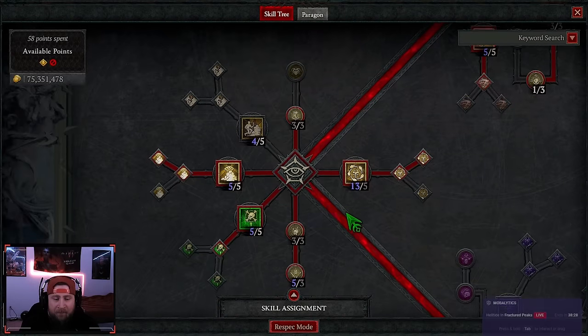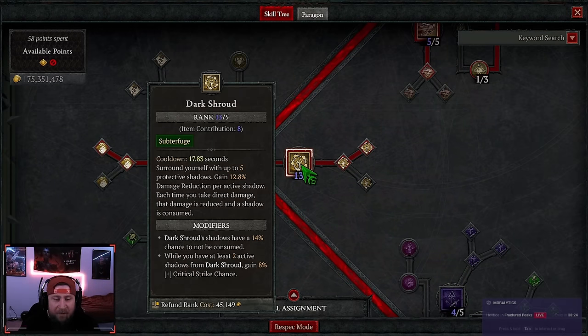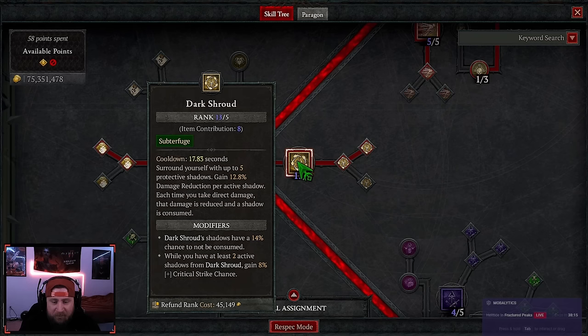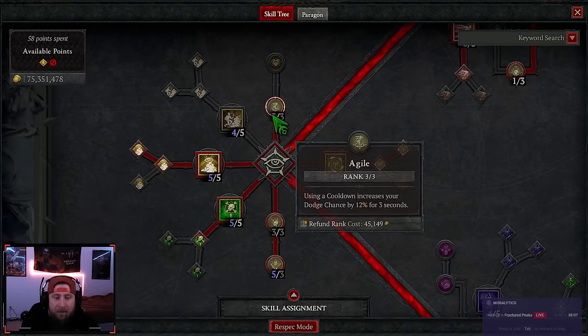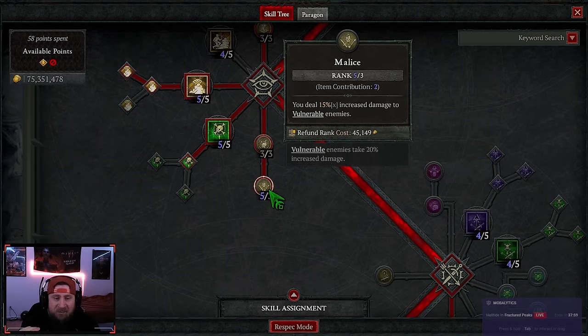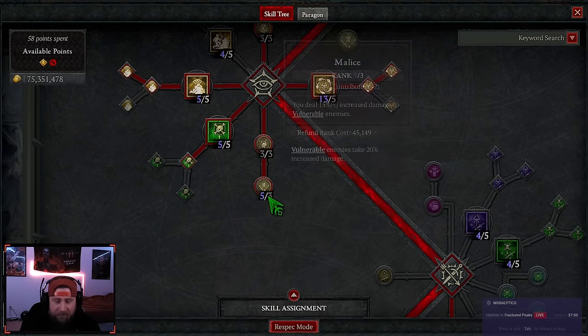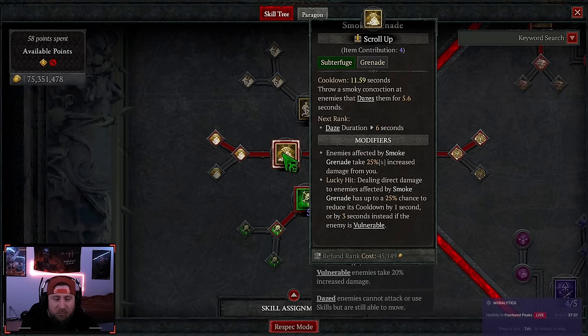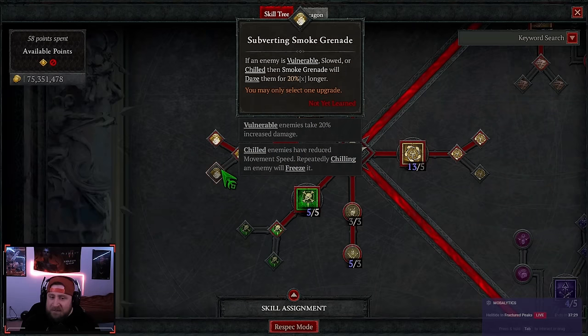Now dark shroud — you want as many points in this as possible into countering dark shroud to get as much critical strike chance as you need as well as a lot of damage reduction. We get 12.8% damage reduction per active shadow and end up getting five, so that's a huge amount of damage reduction. Three points into agile — using a cooldown increases our dodge chance by 12%. We max out exploit and malice. We got smoke grenade into countering smoke grenade: on a lucky hit, enemies affected by smoke grenade have a chance to reduce its cooldown, and they take 25% multiplicative damage from us.